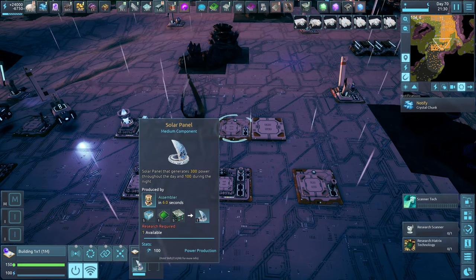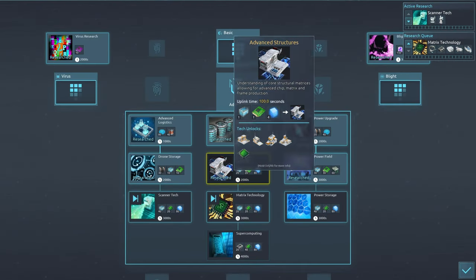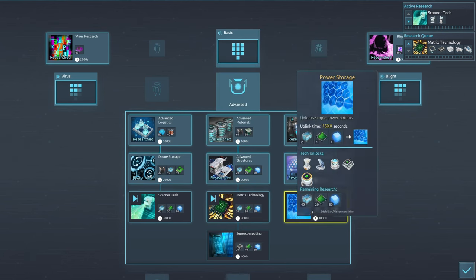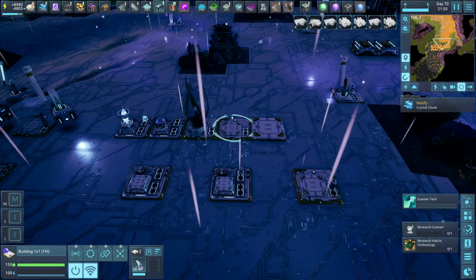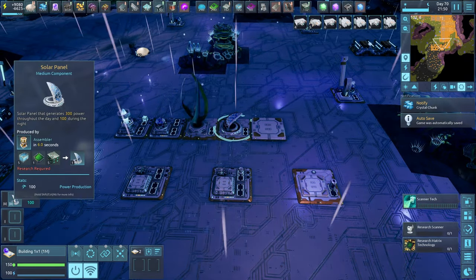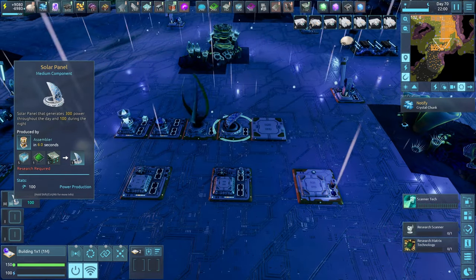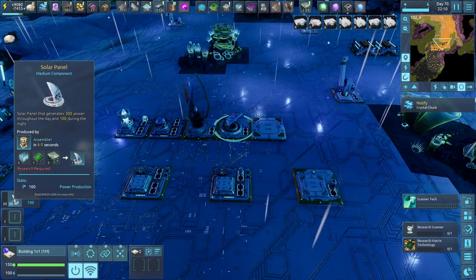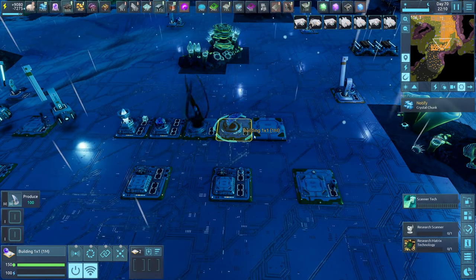The next one I'm going to talk about is one that you get even later in the game. I am halfway through the advanced section of the tech tree, and in fact this next one I haven't even unlocked yet — it's even further in the tech tree — but it is the medium solar panel. The medium solar panel is a little bit unique in that it creates 300 power during the day but also 100 power during the night. It captures enough moonlight to give you a hundred power during the night, so it's not a bad thing to grab hold of.